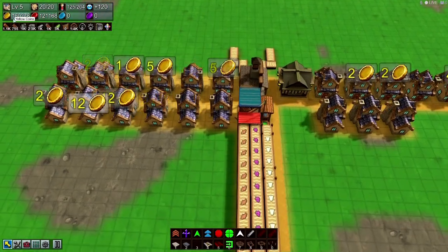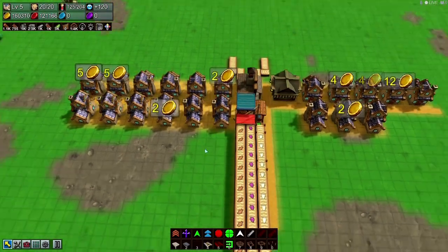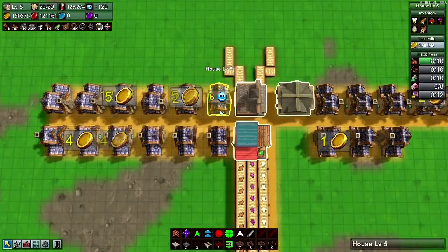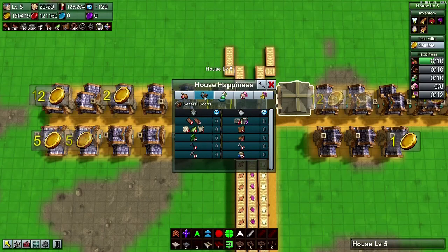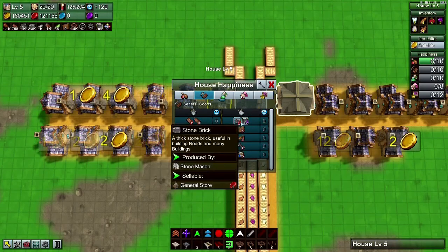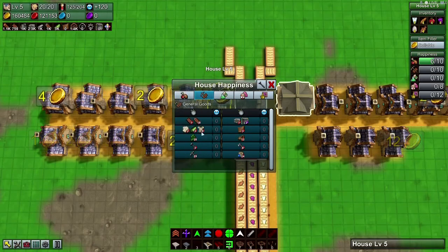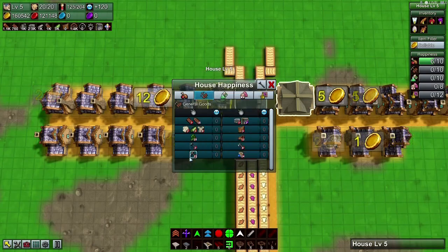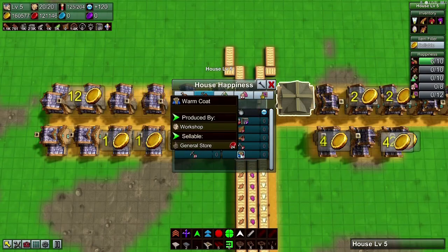We've got a good supply of yellow coins but no income of red coins right now. Red coins come from the general store — we could do a couple of things: shirts are pretty easy, nails are pretty easy, pickaxe is an option too.